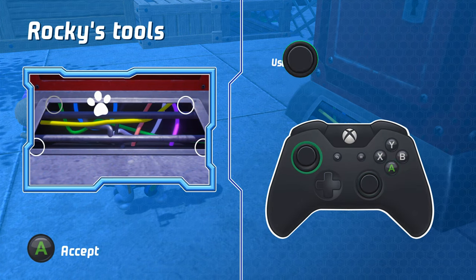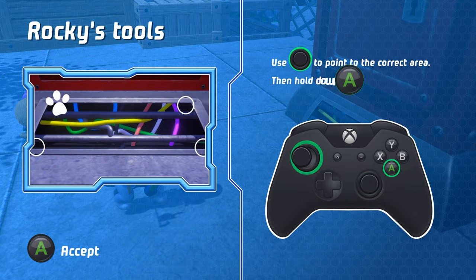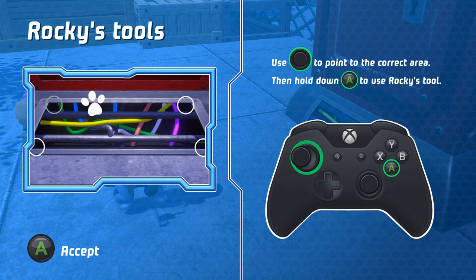Rocky's tools: use this to point to the correct area, then hold this down to use Rocky's tools.